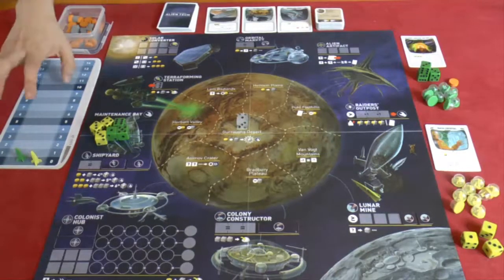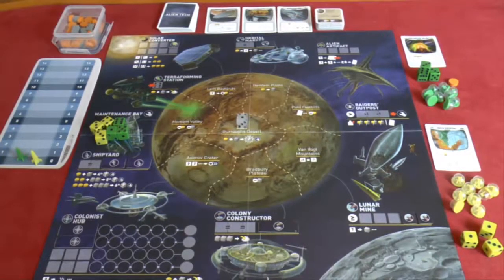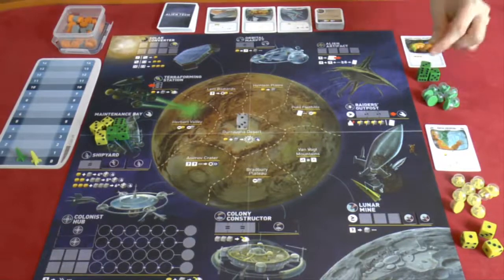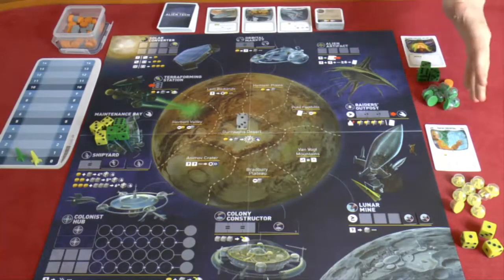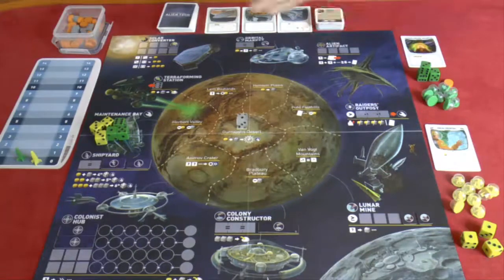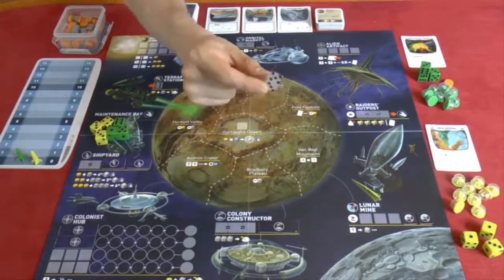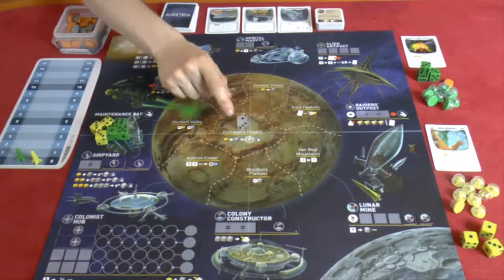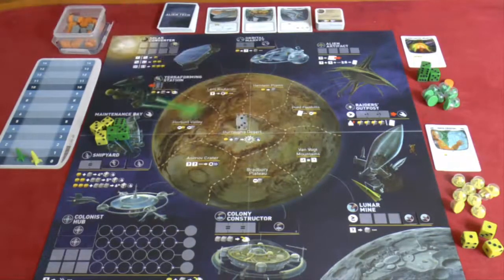You'll also need your point scoring track with the little rocket ships for each player starting at zero. Dish out one fuel token to whoever is going second. In three- and four-player variants, there's also a rule where the next player gets a fuel token, the one after gets an ore token, to balance out the disadvantage of not going first. Finally, place the clear die in the center of the board - it relates to a special ship you can buy later.